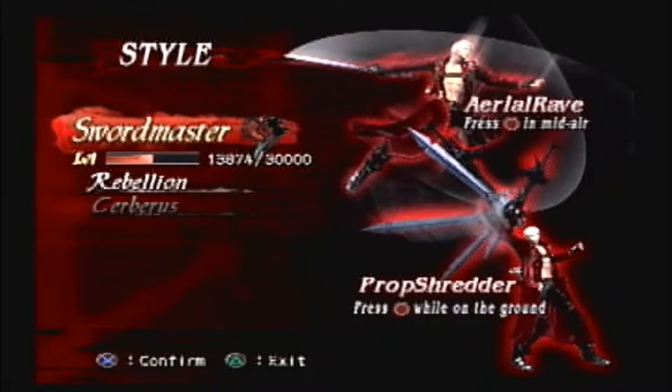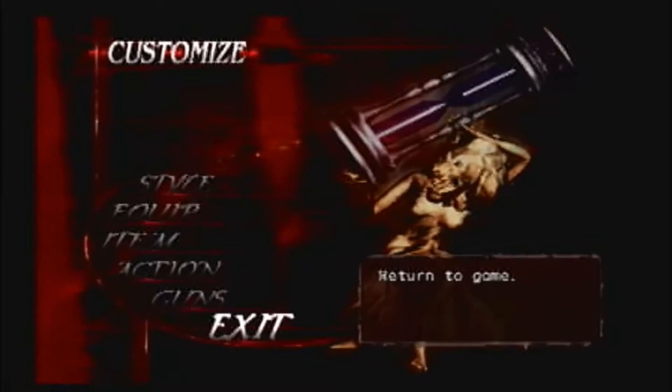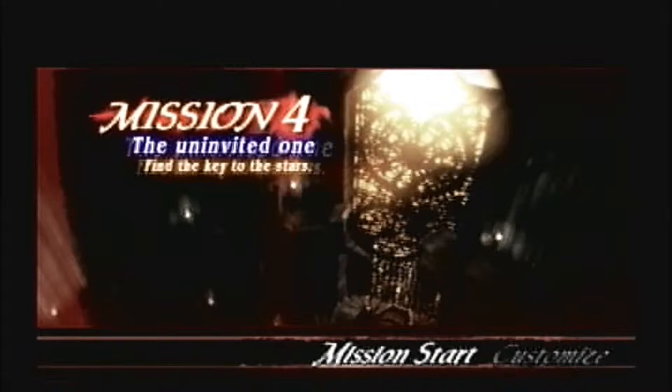And let's see how close our style is to leveling up. Still a ways. Okay. Mission start. Mission 4, the uninvited one.